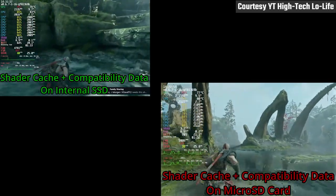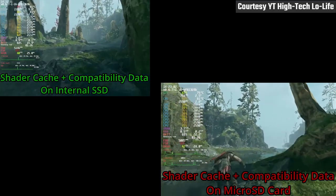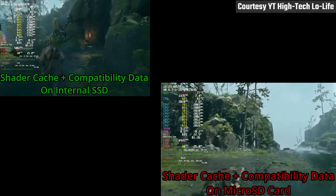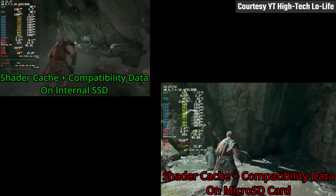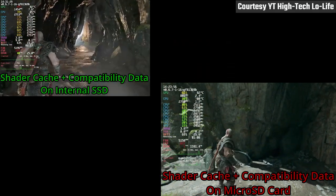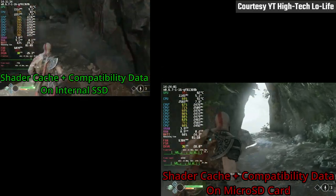YouTuber High Tech Low Life did a nice video showing what happens if you choose to trick your Deck into using a slower drive to house your shader cache. In some cases there's very little hit, but as you can see with God of War, this game can be rendered unplayable by storing caches on slower, removable drives.